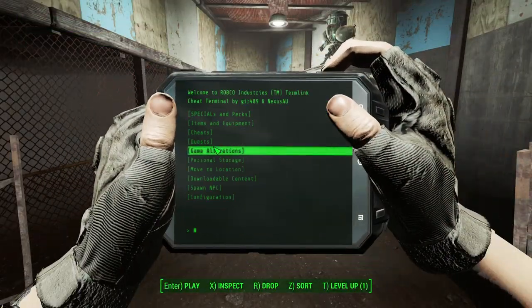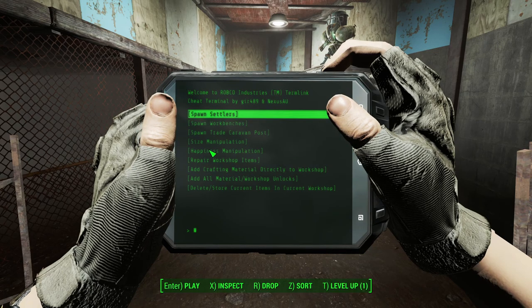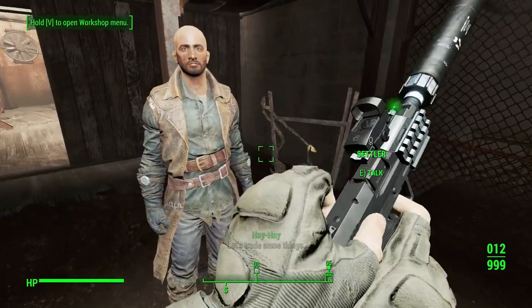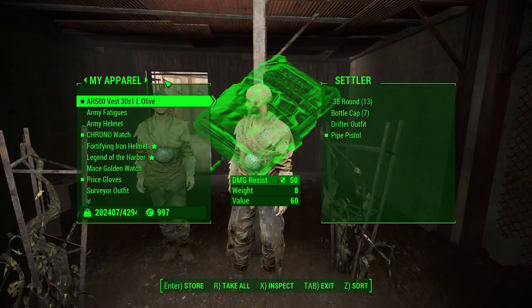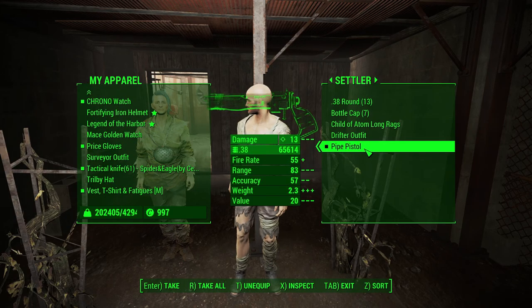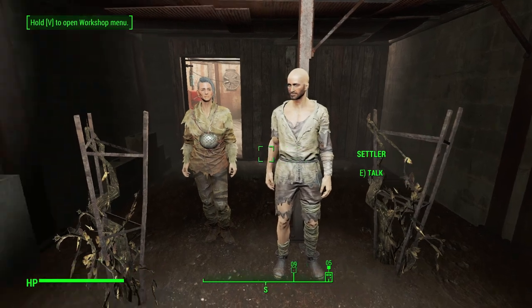Getting settlers isn't that difficult. I just used a mod called Cheap Terminal to spawn in random settlers. I had to trade some things and dress these slaves appropriately — for one I used Children of Atom rags, and for the other I used Atom rags.